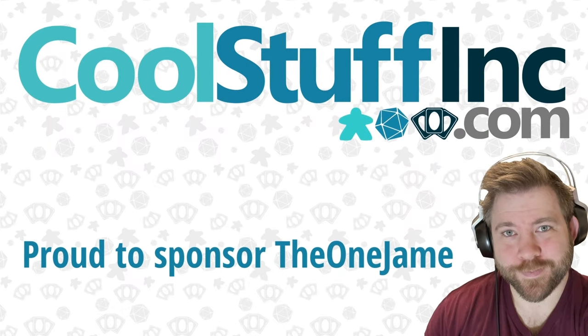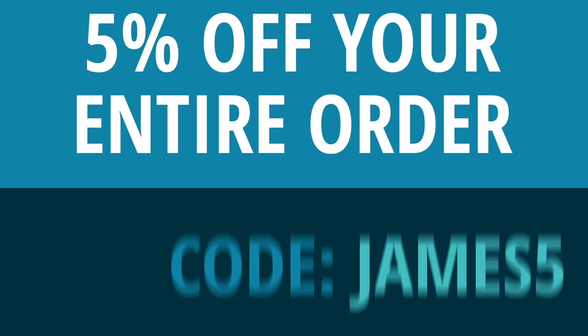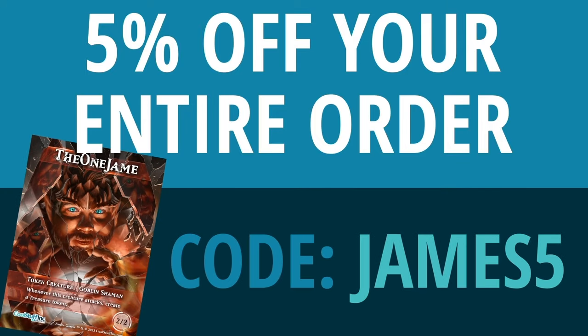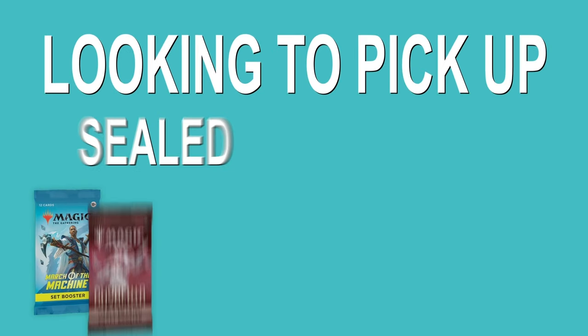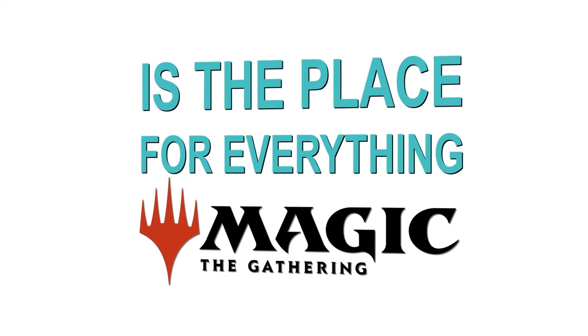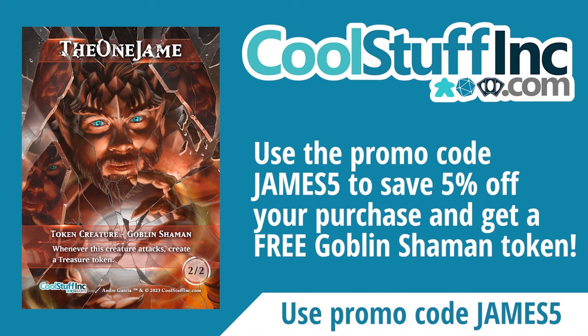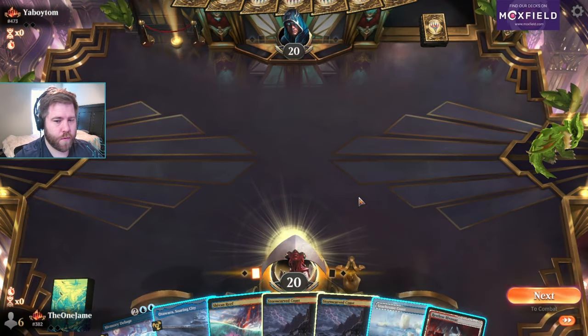CoolStuffInc.com is a proud sponsor of this channel. You can show your support while getting 5% off your entire order and a free TheOneJayman Goblin Shaman token by using the code JAMES5 at checkout. Need singles for constructed or kitchen table play? Looking to pick up sealed product or the latest in Magic accessories? CoolStuffInc.com is the place for all your Magic the Gathering needs.